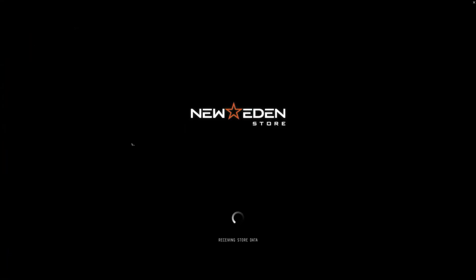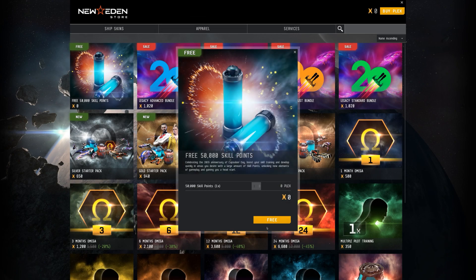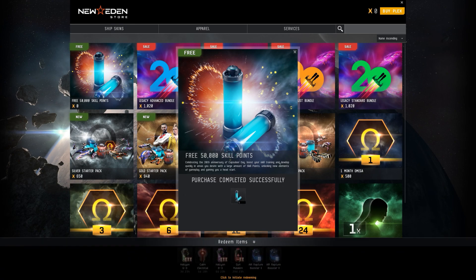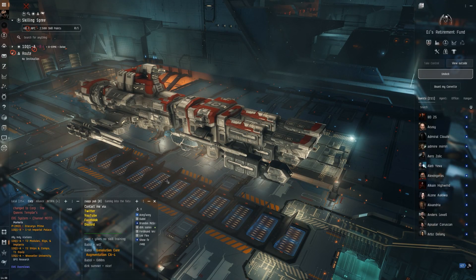But the first thing you need to be doing guys is go to the NES store and claim your free 50k skill points. This is absolutely free, no PLEX needed — just claim that on each of your accounts. Not bad, that goes into your referral bar so you can sort that out from there. Right, let's switch over and check out the Tengus.